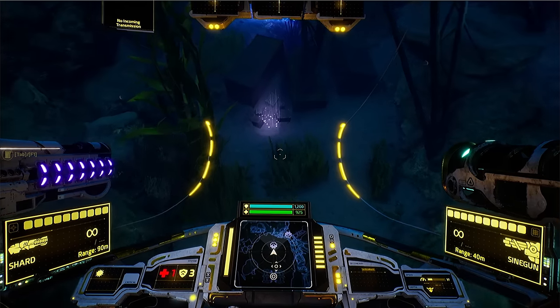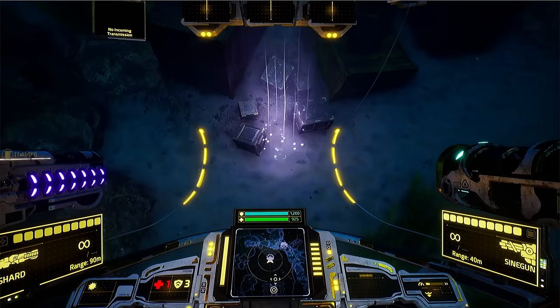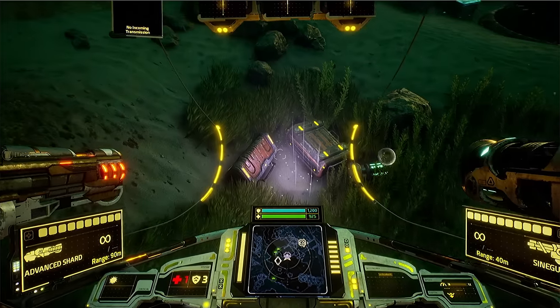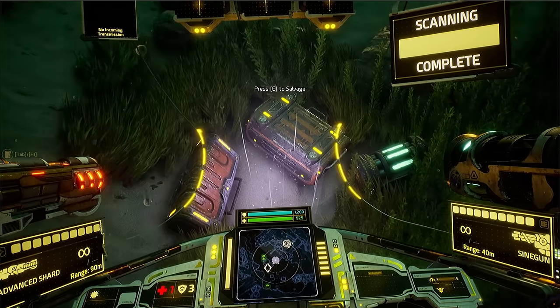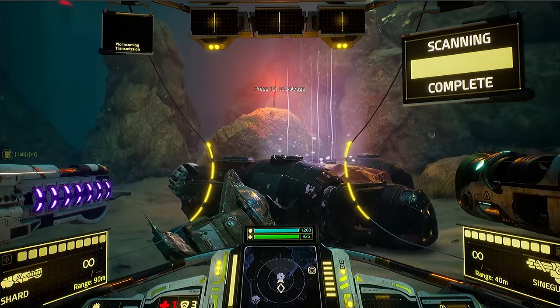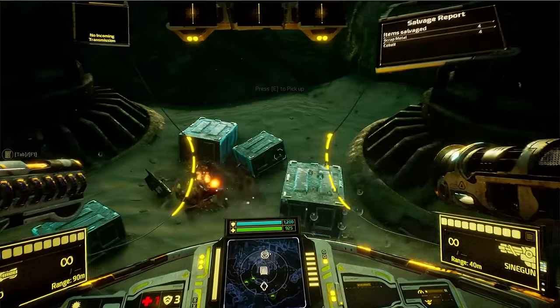But nothing comes free in Aqua. When crafting your own ammo, upgrading your ships, or installing weapons and ability modules, you have to gather materials. Luckily for you, the ocean's deep is a graveyard of those who failed the survival of the fittest. Wrecks and lost cargo are waiting to be salvaged.